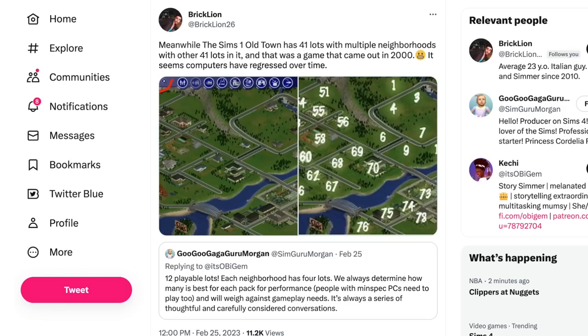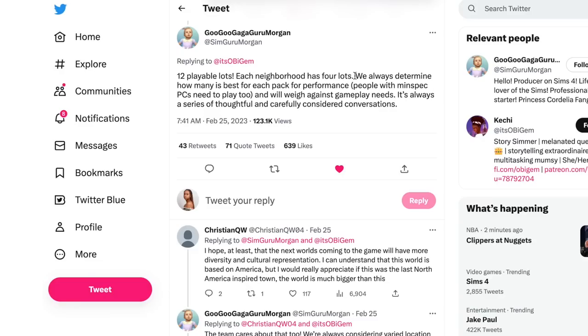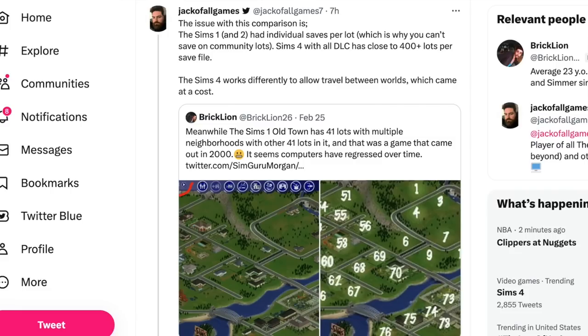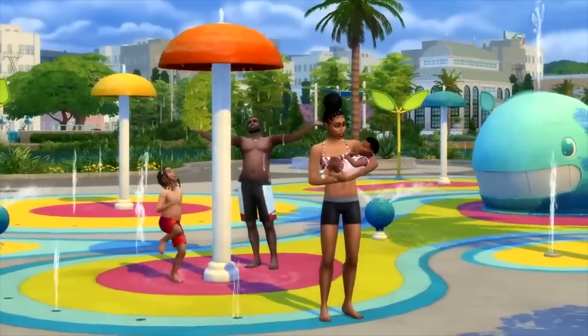Brickline26 noted that The Sims 1's Old Town had 41 lots with multiple neighborhoods — a game from 2000 — and that computers seem to have regressed over time. Jack of All Games 7 clarified that The Sims 1 and 2 had individual saves per lot, while Sims 4 with all DLC has close to 400+ lots per save file and works differently to allow travel between worlds. Brickline26 responded that the solution has been to keep adding more worlds, so save files keep increasing and they stumble upon themselves trying to optimize it.